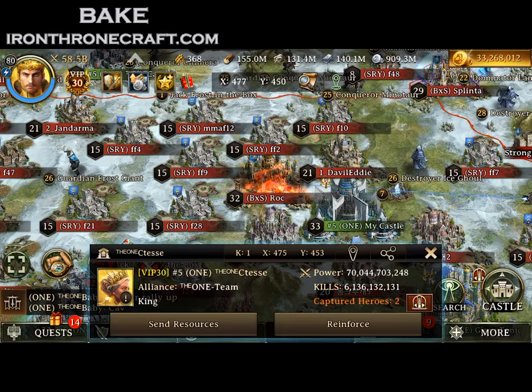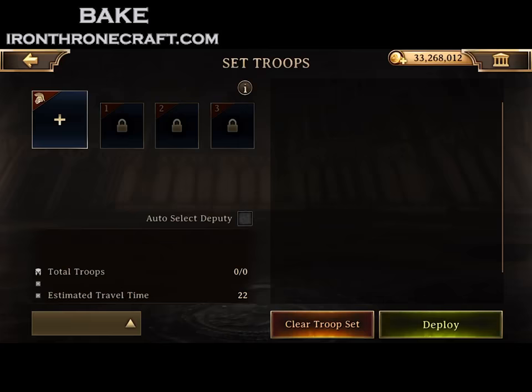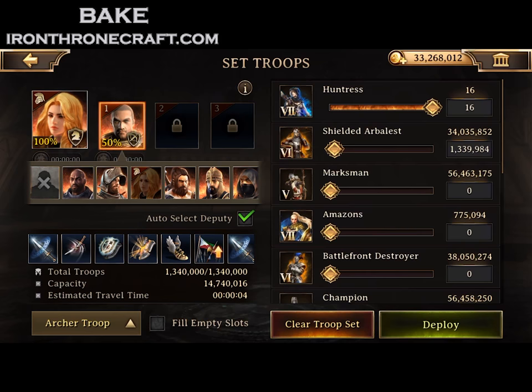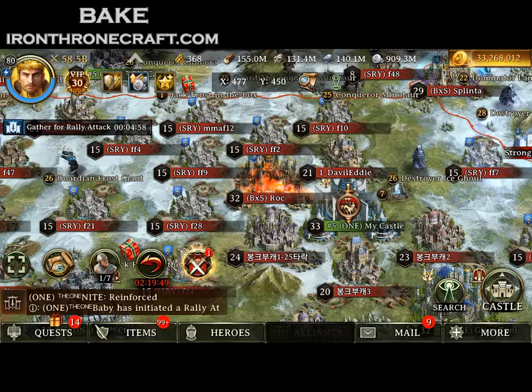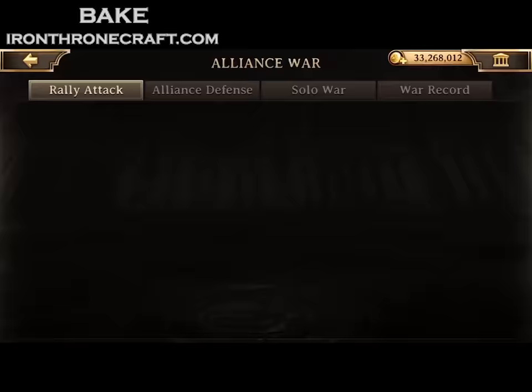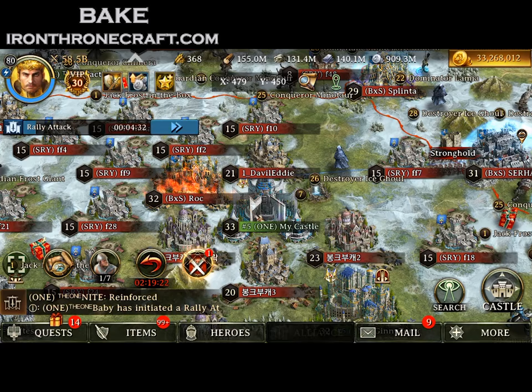Because we took out half his infantry, we're going to send cav — utilizing the preemptive strike and the fact that he only has half as much infantry. I change my secondary hero to my cav hero, set the rally. I know this rally is going to go better than the last one in terms of troops I lose, because he doesn't have those infantry now for preemptive strike. Gets full — check, make sure all the heroes are there — send the rally.